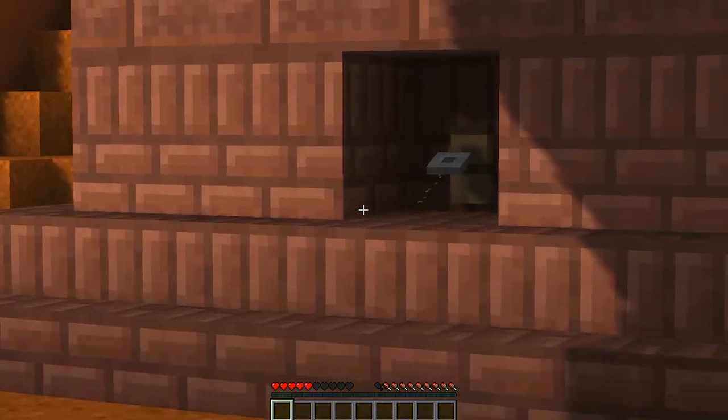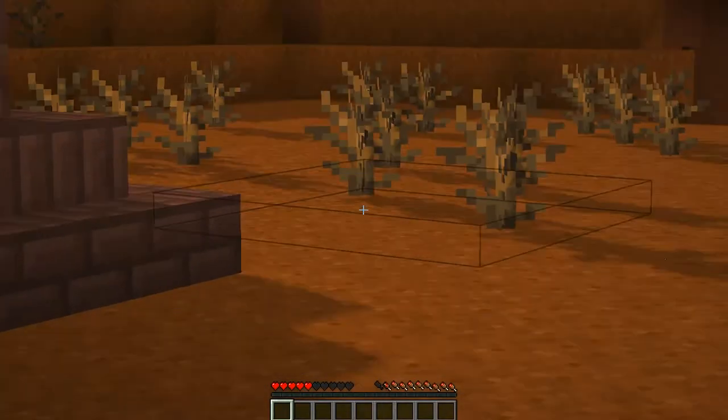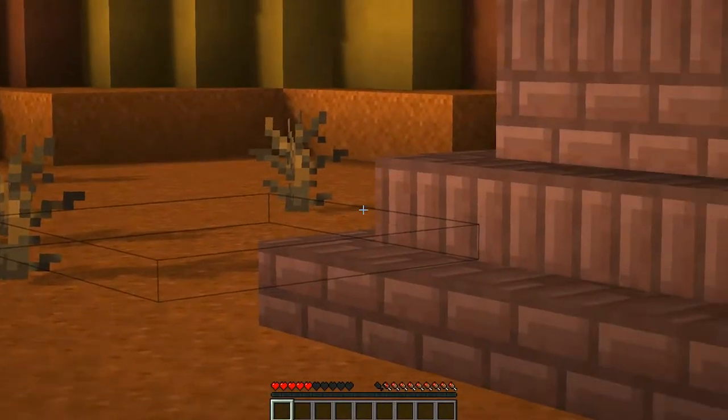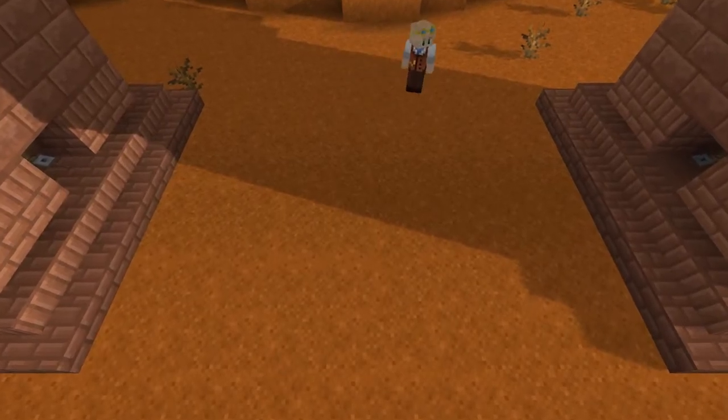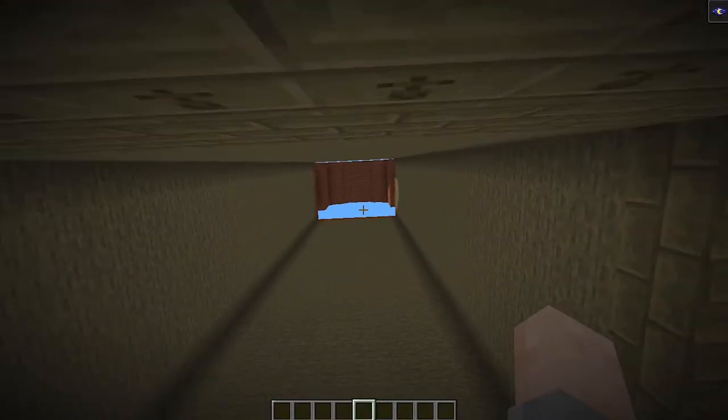Here are tripwire hooks, and the tripwire hook is spanned all the way across this arc. Why? Well, if you walk through it you'll just fall down. And this is what we've just fallen into.